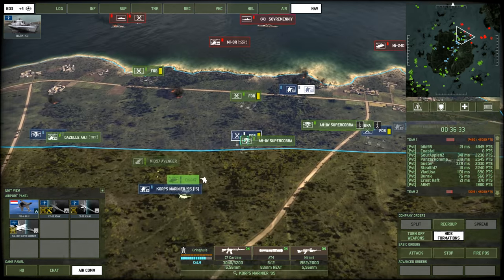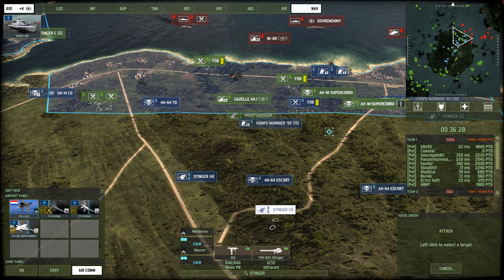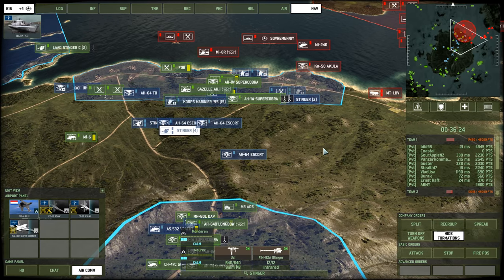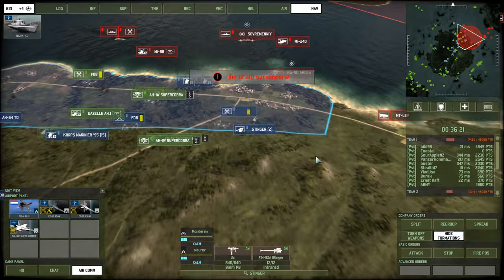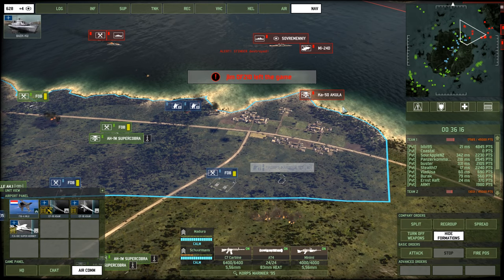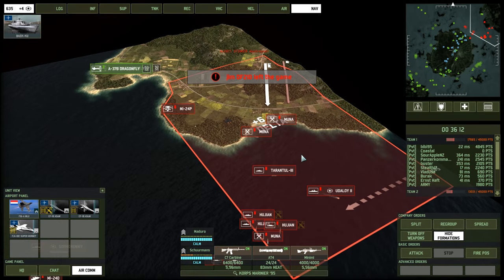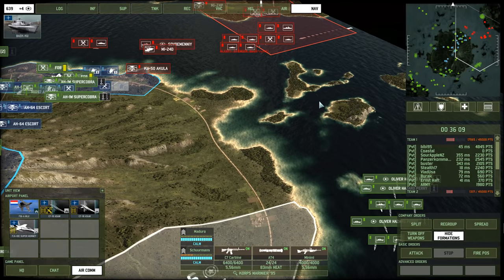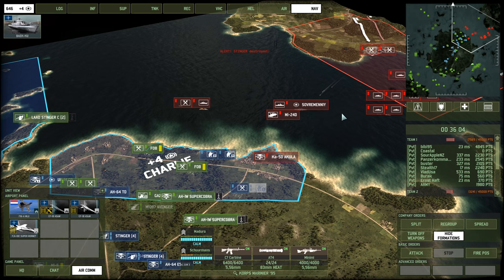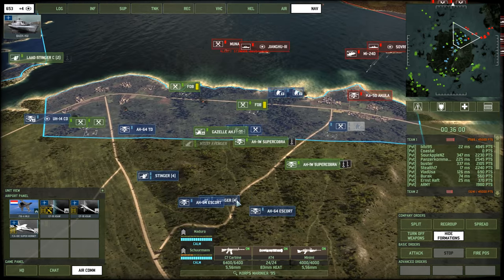There's the Sovremenny. So what do we do now? We've taken control of the island pretty completely. The thing is... so much for my AA. Now we need to start working our way over to Delta — that's not going to be easy.